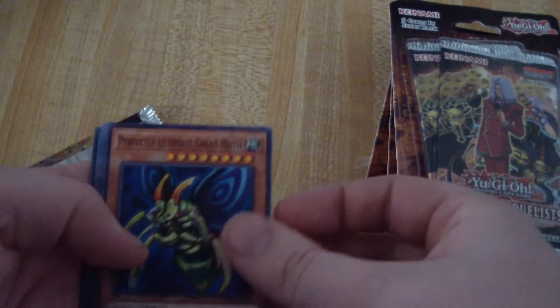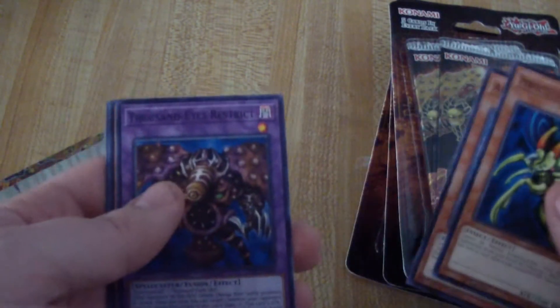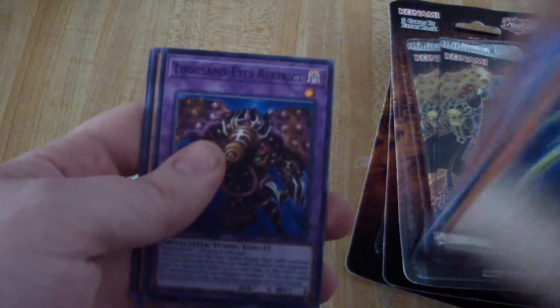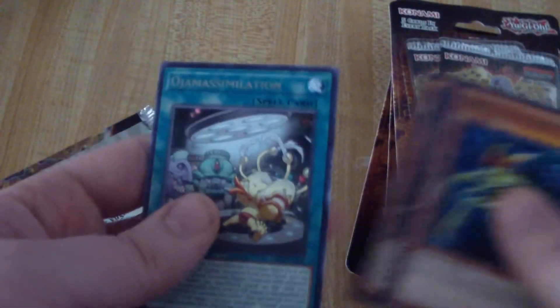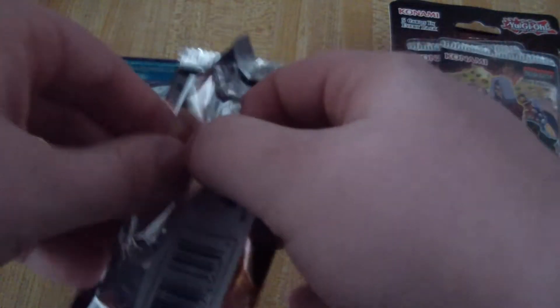First pack — oh, we got the Perfectly Ultimate Great Moth! I actually don't have one of those, so that can go towards my Weevil collection. Armored Dragon Level 7, Thousand Eyes Restrict — that's awesome, I already have that as a secret rare. Ancient Gear Golem Ultimate Pound, that's awesome. And we have Ojama Simulation. Not guaranteed any holos in these, but I'm hoping for at least two or three.